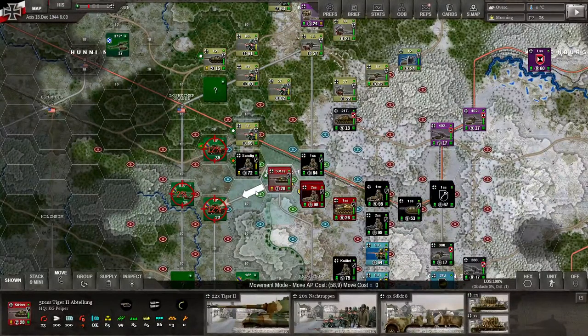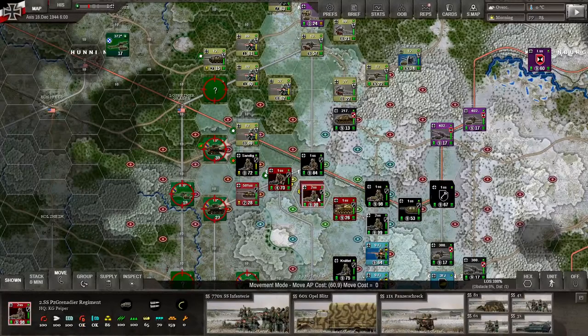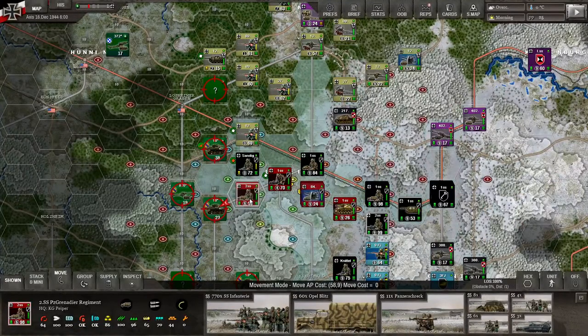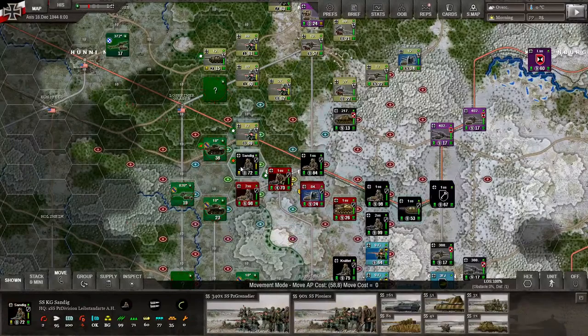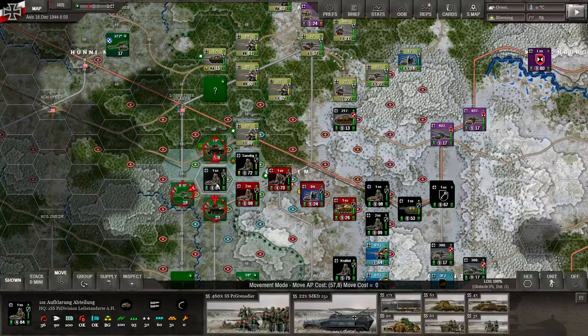I'm going to continue the attack. In a lot of these strategy games, once you get a successful attack that forces the enemy to retreat with a tank division, you can attack again. I want to try to hit him with multiple units. I'd love to attack that AT position, but I'll keep hitting those tanks because we can do a tremendous amount of damage early on.